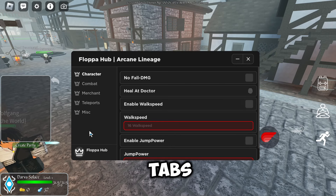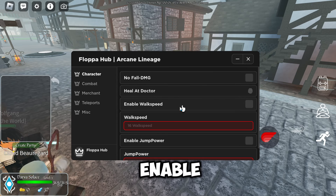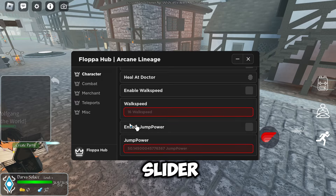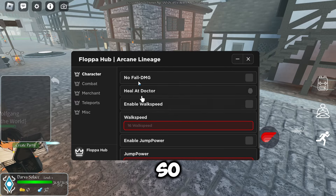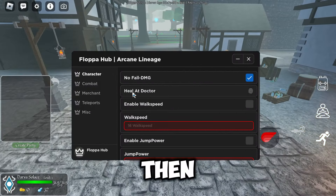We've got a few different tabs. In the character tab we've got: no fall damage, heal to doctor, enable walk speed with a walk speed slider, enable jump power, and a jump power slider. No fall damage means you get no fall damage, and heal to doctor teleports you to the doctor and heals you to maximum health.